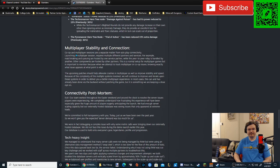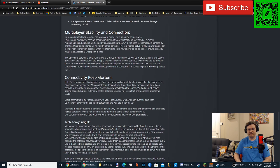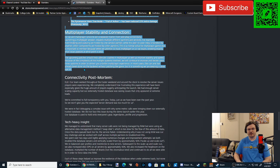Multiplayer stability and connection. Co-op and multiplayer sessions are a separate matter from solo play connectivity. Launching a multiplayer session requires multiple different partners and services — matchmaking and queuing are hosted by one service partner, while the peer-to-peer relay is handled by another. This is a normal setup for multiplayer games, but when tracking multiplayer or co-op issues, knowing exactly what issue appears at what point is vital. The upcoming patch should help alleviate crashes in multiplayer as well as improve stability and speed. We will continue to improve and iterate upon these systems, and in most cases this can and has already been done via the backend without patching the game.